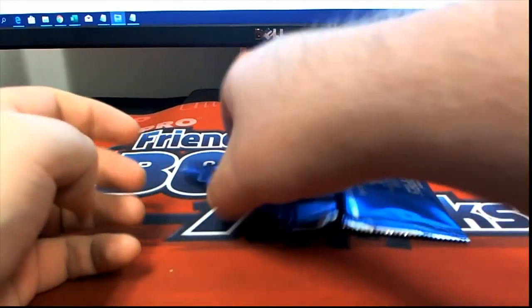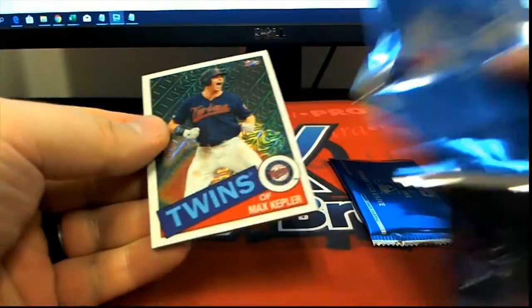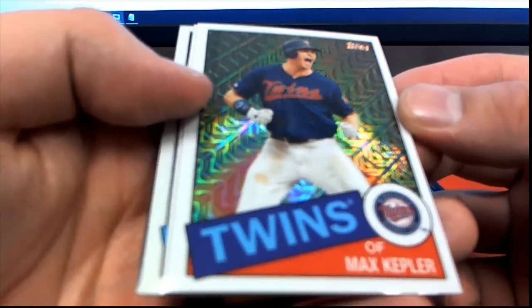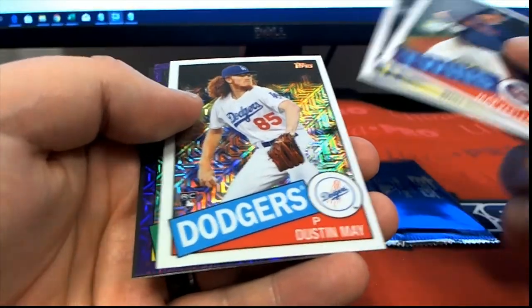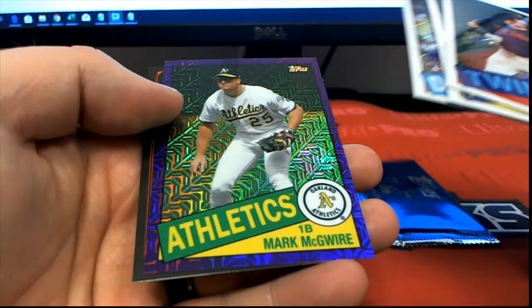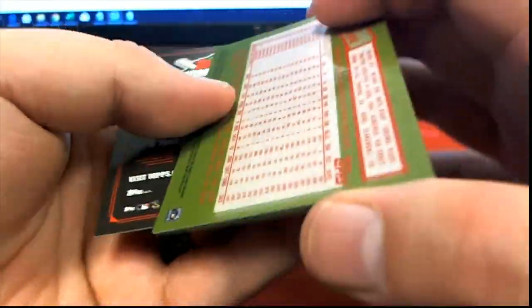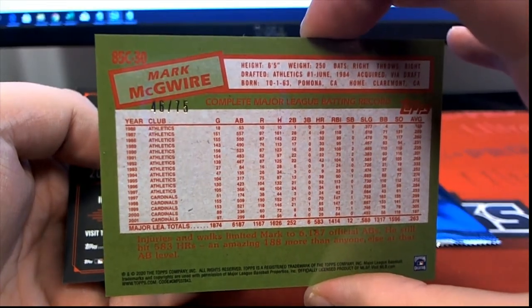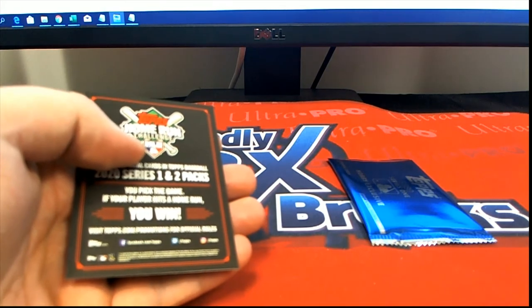All right, next one is Aaron N. Nice Kepler - I pulled an auto out of this last time I did these. Merrifield, Dustin May - we get a purple, nice. Mark McGwire roid, all right - 46 of 75, purple roid. Outstanding Aaron N, McGwire roid.